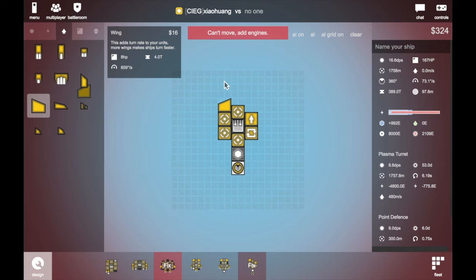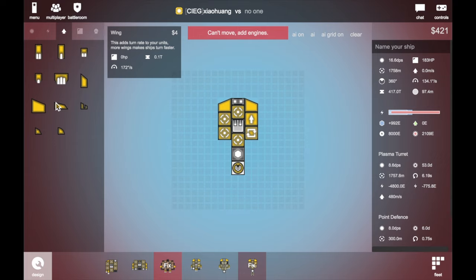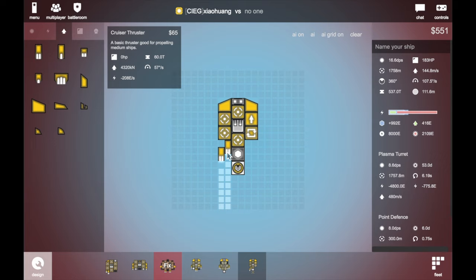Just press this one, this one, and add a moderate shield on it. You better make your ship tied together — if you don't, something's gonna be wrong.